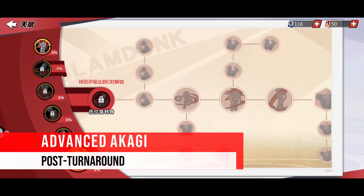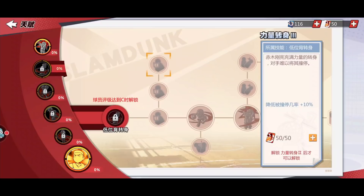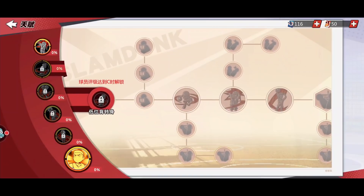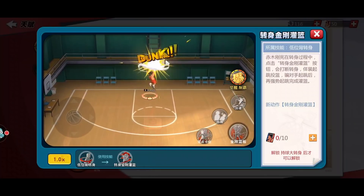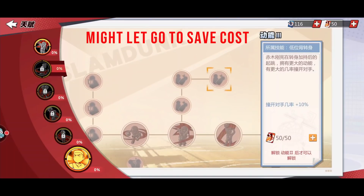Next is the post turn-around branch. I cannot decide whether we need to upgrade this skill tree or not. Big spin turn-around and turn-around down are not fitting his style — the more he dribbles, the more chances to lose the ball. No good. Just the skyhook move after that is worthy. If you want to save some cost, this might be the branch to let go and save resources.